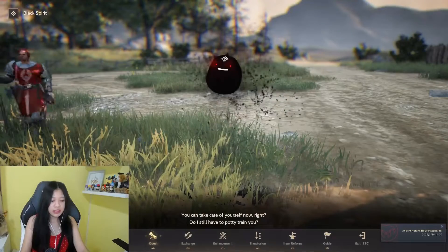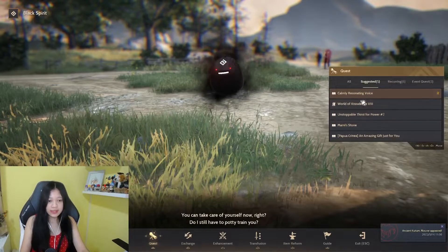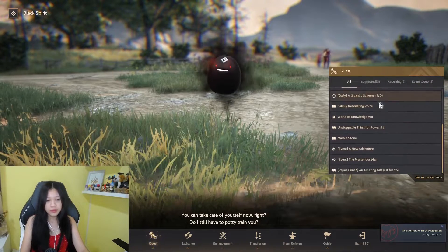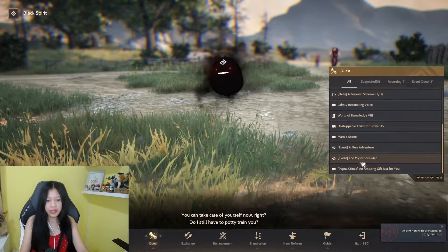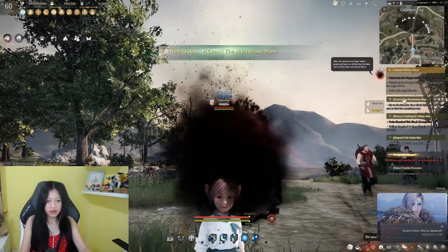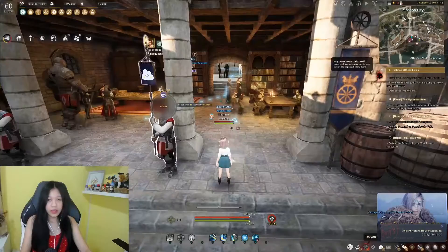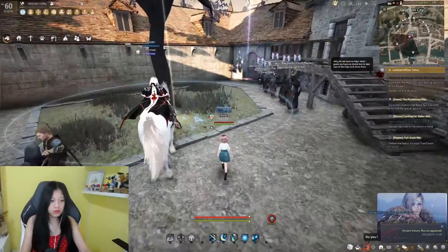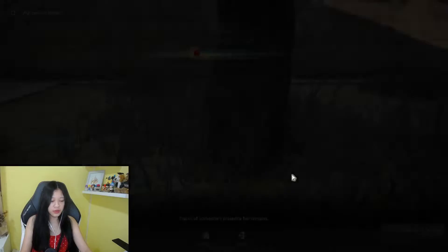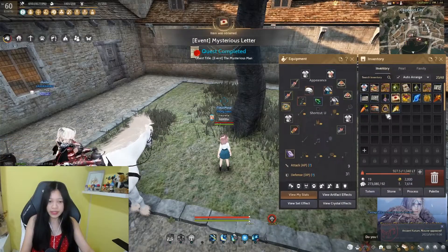Just talk to the Black Spirit, press Quest, and there will be an event quest called Mysterious Man. We're asked to go to this location — there's a mysterious trace right there, and it's completed just like that.